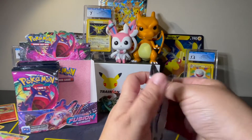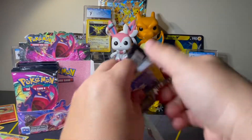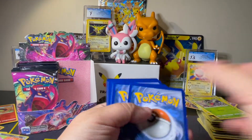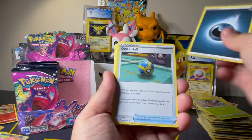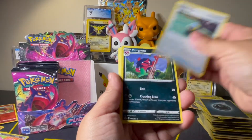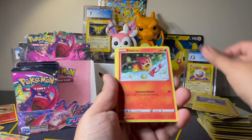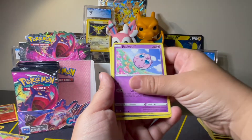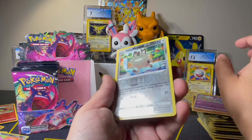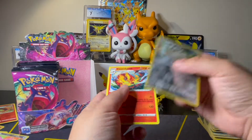Last pack on this side — hoping for some bigger hits from the left side. We've got Darkness, Quick Ball, Morgrem, Cook, Minun, Pansear, Durant, Onix, Jigglypuff — again with that really cute art — Galarian Meowth in Reverse, and a Centiskorch Non-Holo Rare.